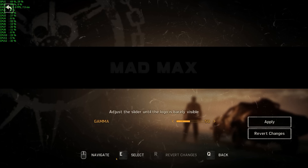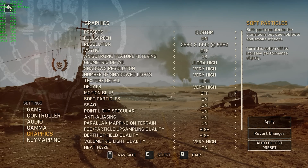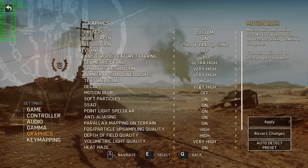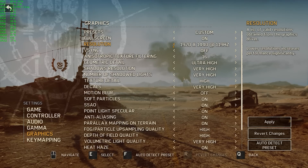Gamma options — exactly as you would expect, nothing really to write home about. Now, graphics. What a menu this is — lots and lots of options. You've got presets, and we've gone for custom. Fullscreen or borderless window is available. Resolution options cover most of the major resolutions, and they also give you an option for the refresh rate of your monitor. A drop-down would have been better there. You can even go down to 640x480, which is really rare for a game in 2015.